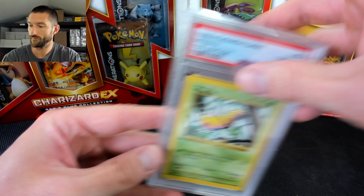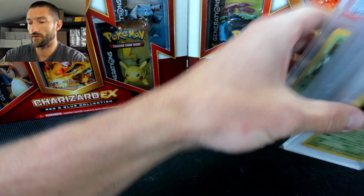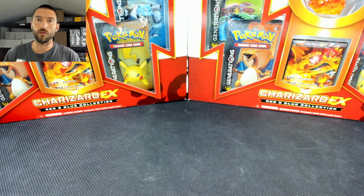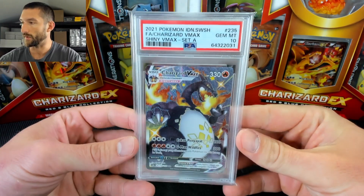Lass was a rare trainer. Wartortle was just the uncommon — it was the last of the uncommons. Weedle was the last common. After 69, you went on to number 70, which was the Clefairy Doll. Maybe one day I'll try to go through the entire base set, one through 102, and just remember all the cards and their set number.